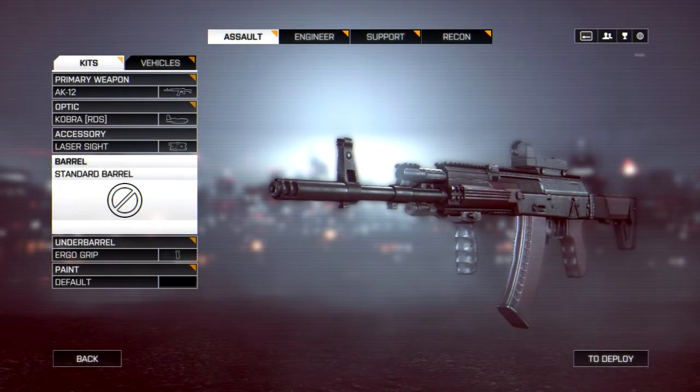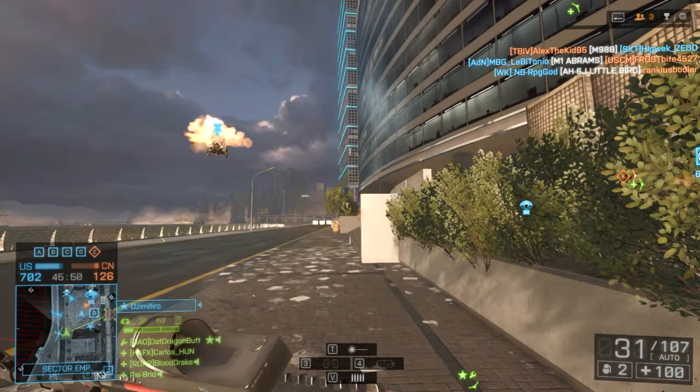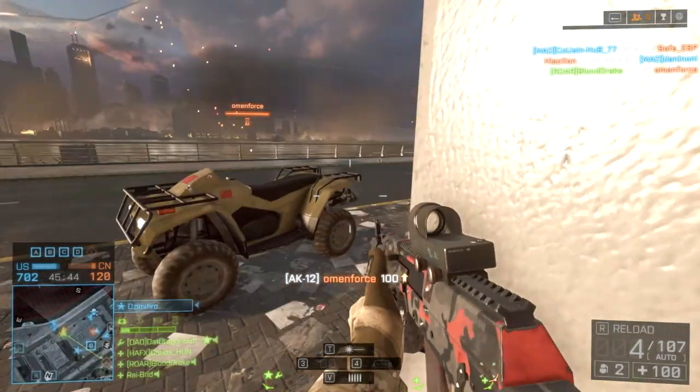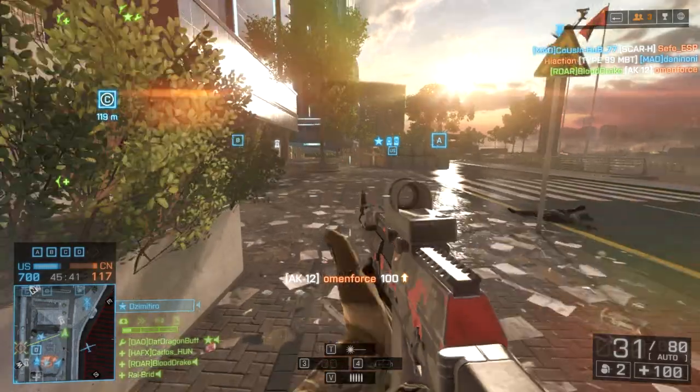Let's look at the loadouts. First up, the offensive loadout. For the offensive loadout, we're going to capitalize on the AK-12's greatest strength early on — its early unlocks. The early unlocks the AK-12 gets — the Ergo Grip, Laser Sight, and Cobra Sight — are excellent attachments that best fit an offensive style of play, giving the AK-12 an added advantage early on.